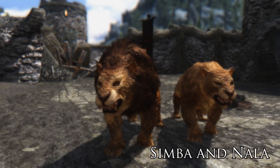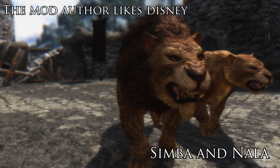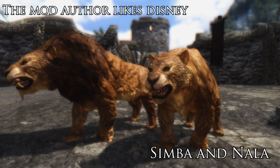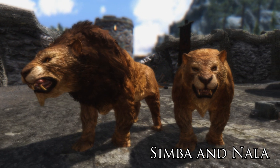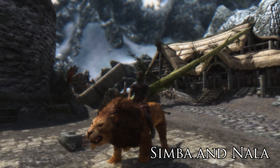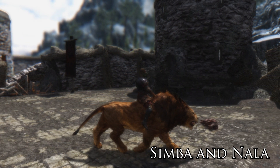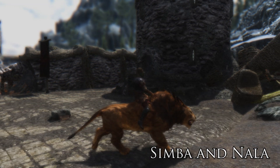Each mount lasts for an hour of game time, which is quite a long time and will definitely get you from A to B when necessary. All the mounts can be dispelled using the Dispel spell, which is also available to purchase from Farangar in Dragonreach. All the spells are very reasonably priced — about 189 Septims — so you'll be able to buy a nice selection of conjurable mounts for your character and hopefully your followers as well.